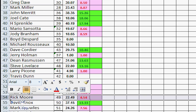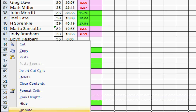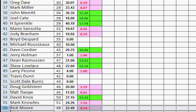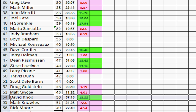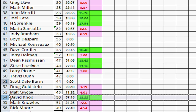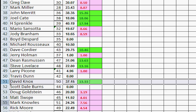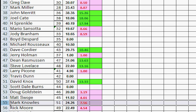Number 49, Rick Moore lost — moves down one, two, and stops right above Mickey Johnson since he has more points than Mickey. Number 50, David Knox won — moves up one, two, three, right above Scott Dale Burns. Number 51, Mark Knowles lost but has more points than the guy immediately below him, Rick Moore, so he holds firm.